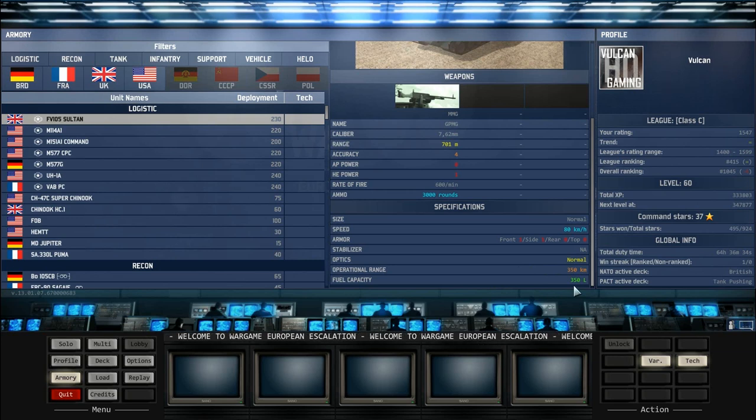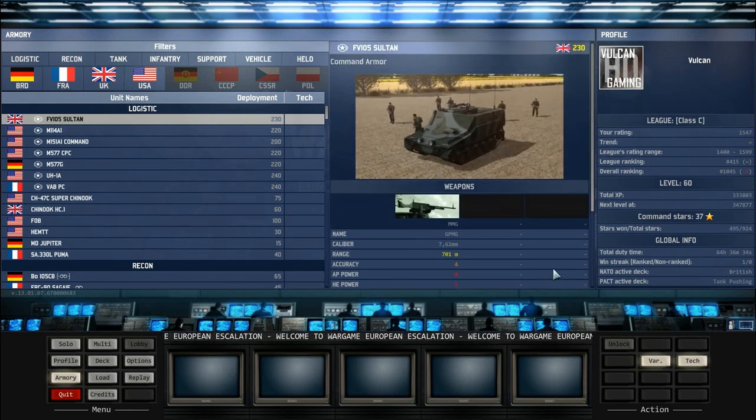The operational range isn't great and neither is the fuel capacity, but you don't necessarily need that for a command vehicle if you keep it well defended or out of sight. You get to bring in two of them for a battle, so you need the Sultans plus another type of command vehicle if you'd like to capture up to four sectors. The Sultan is definitely one of my recommendations for the logistic units on the NATO side.